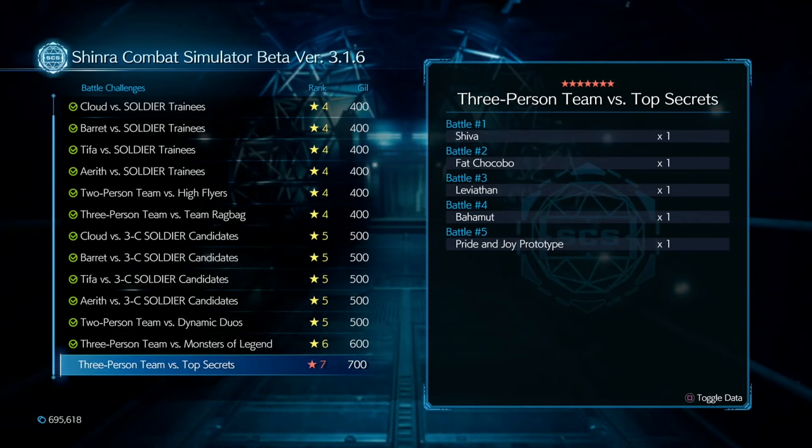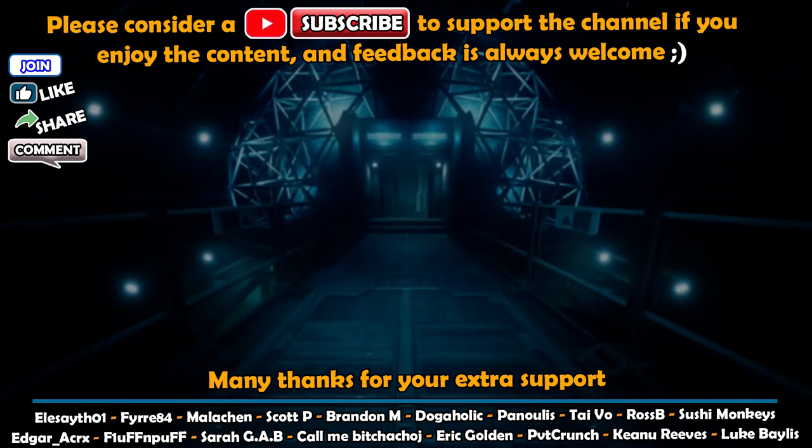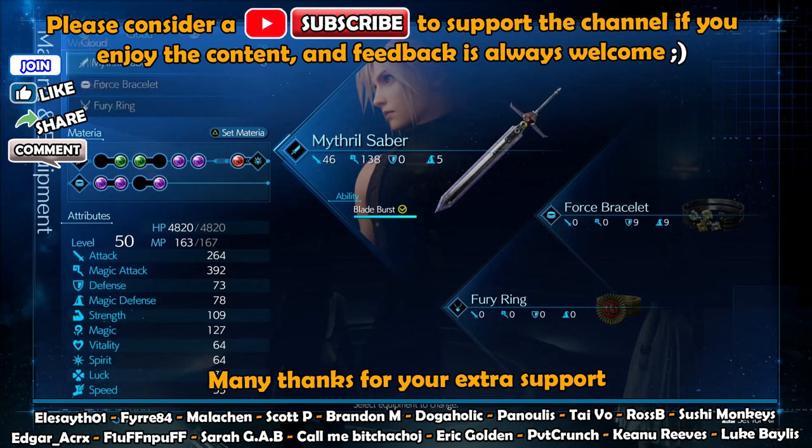Top Secrets guide - finally on the last simulator in Chapter 17. After this we can crack on with the rest of the chapter. If anyone wants to follow my full platinum guide, this one will take a bit of practice. This isn't a guide you can watch and do first time unless you're really good or get lucky, so there is a little bit of chance involved here. The fight is so fast and you can't afford many mistakes.